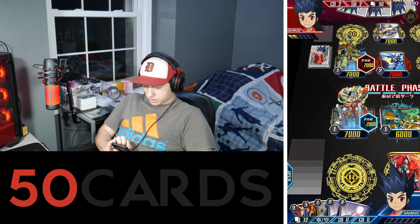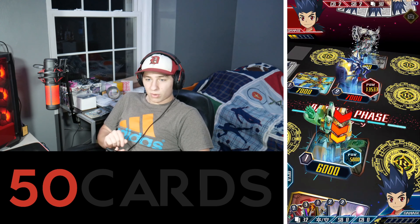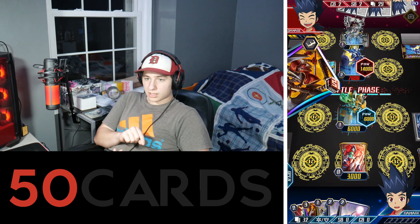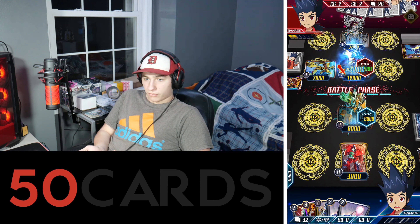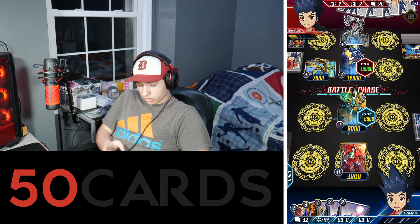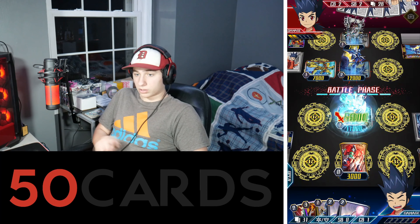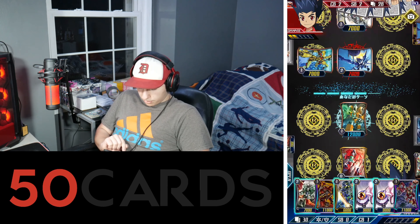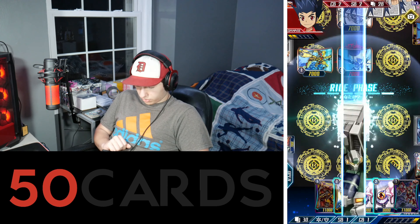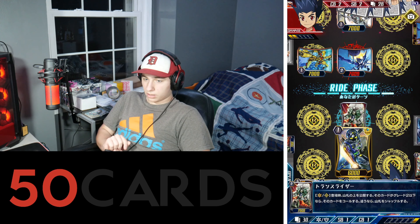He already messed up his Blau thing so his attack is only 7,000. One thing I don't get — why does everybody always attack the Grade Ones? I put a Grade One in the front row and they always attack that instead of the vanguard. He could have gotten two attacks in on the vanguard that time but instead he went for the rear guard. Usually it doesn't hurt me at all — it actually helps me.